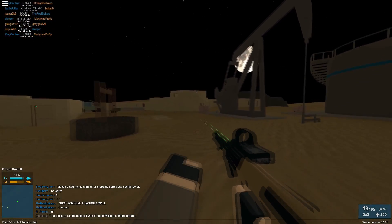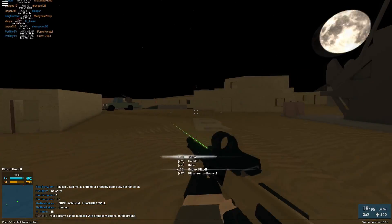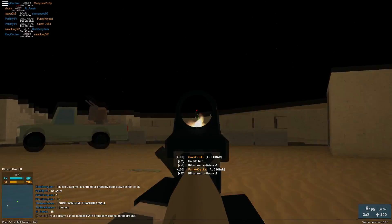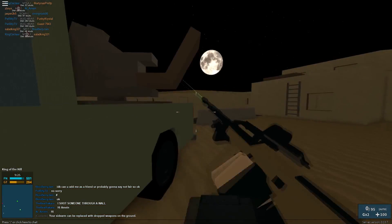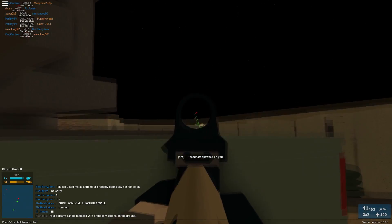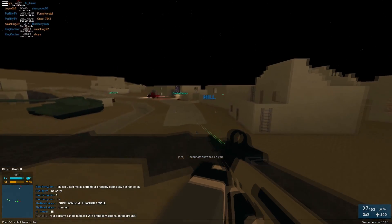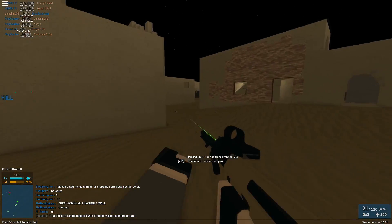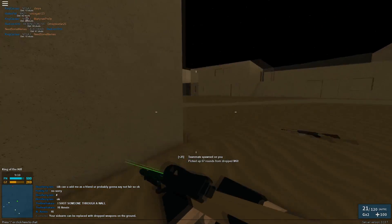They should be spawning up here somewhere. Right there — my scope is glitched again. We got a double kill. That guy up there — I think he's dead. I see him moving a little bit. He's 100% dead, I saw blood splatters but didn't get hit markers. They're all by the hill — alright, let's get these kids. Our teammates got them.